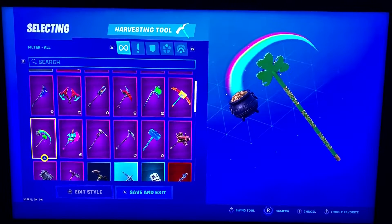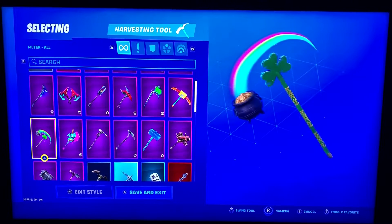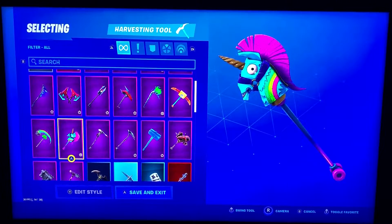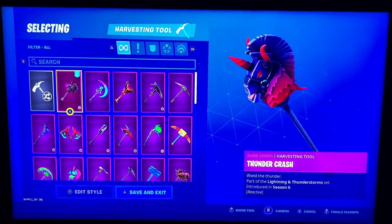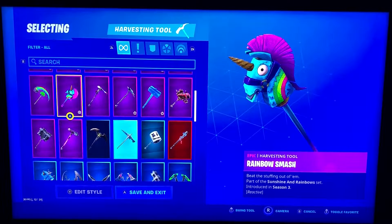Pot of Gold. This is from our St. Patrick's Leprechaun Girl skin, and it's another one that's really, really big in game. Rainbow Smash — this one's another reactive one from Bright Bomber. The other one was from Dark Bomber — that was Thunder Crash. So this one's from Bright Bomber and this is another reactive one.